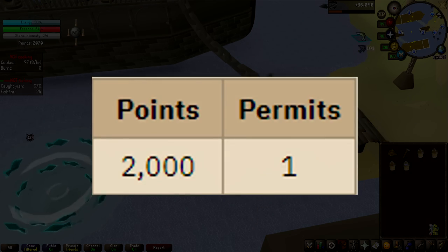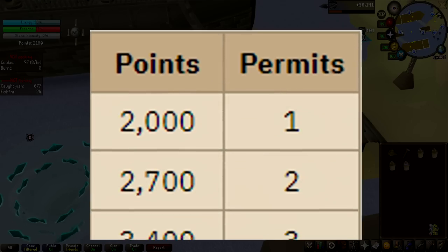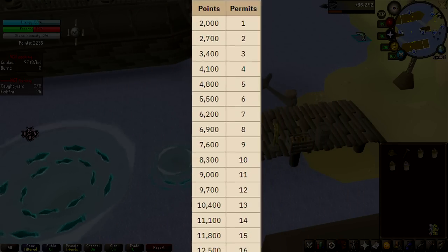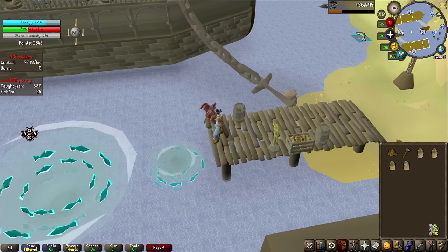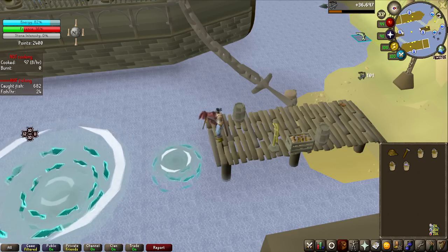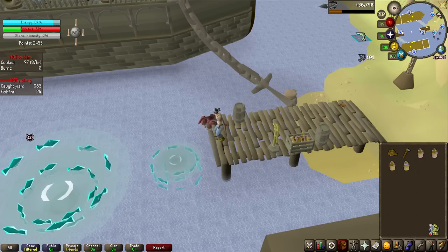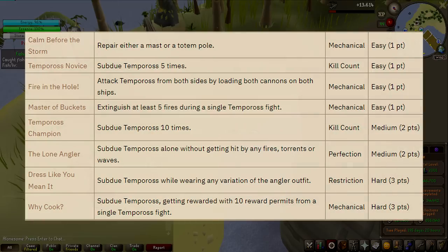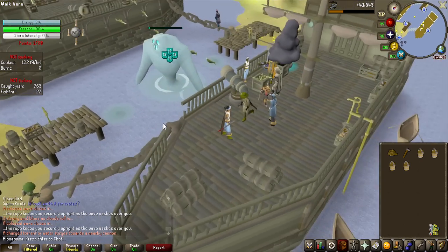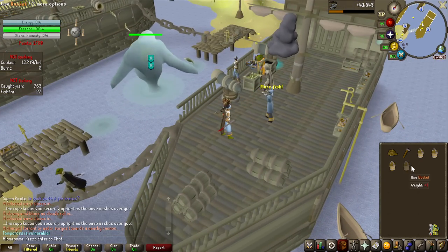Now let's quickly talk about the point system. At 2000 points in the minigame, you can start gaining at least one permit. After that, for every 700 points in the minigame, you get awarded one extra permit. Now let's say you gain 600 more points — that still increases your chance inside that bracket to get one additional permit. So more points is always going to be better. There are actually 8 combat achievements you can complete on this boss, but I already have all of them completed, so in this video we won't be doing any of those.